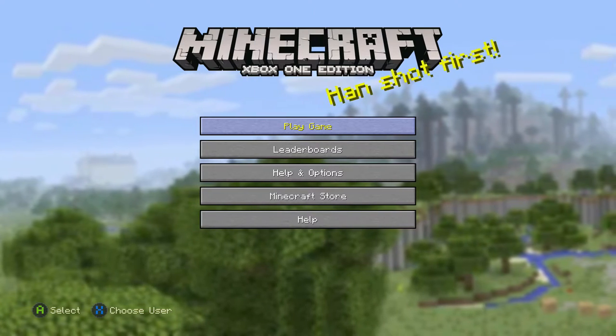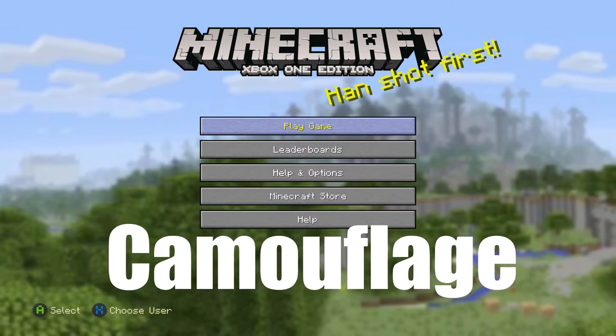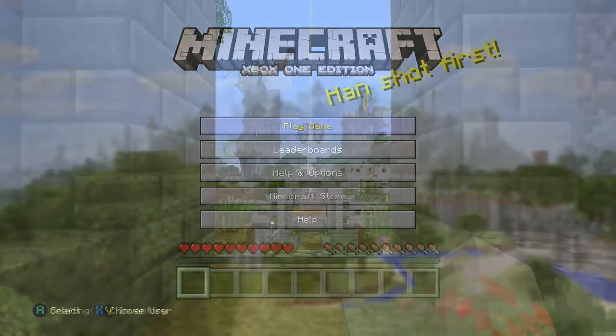Hey everyone, Fully Cheesecake here back inside of Minecraft once more. Today I'm doing camouflage, where you have to kill a mob while wearing the same type of mob head. And luckily, you can get this right in the tutorial world. Isn't that wonderful?